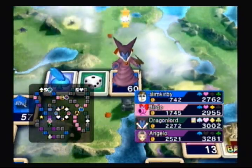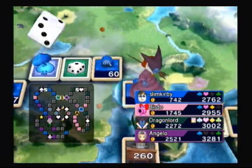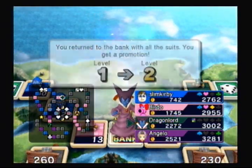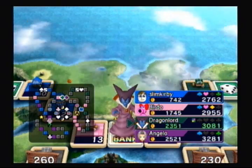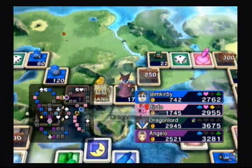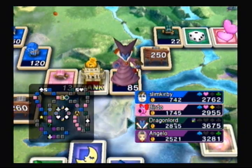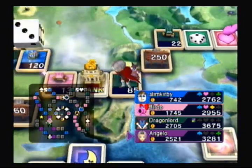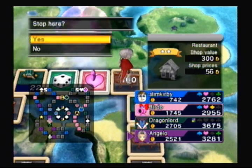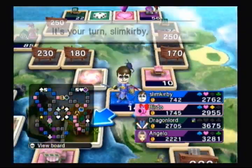Oh god, I'm really hoping for a high number next roll so I can get past those damn properties. Also, Dragon Lord has his first promotion because he went in that little circle at the beginning. This could be bad - he got an early start, which is never a good thing when an S-rank player gets a head start. Usually that means bad things to come, and I don't like bad things.